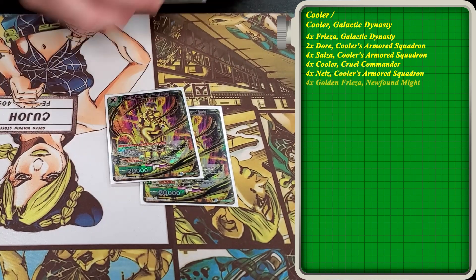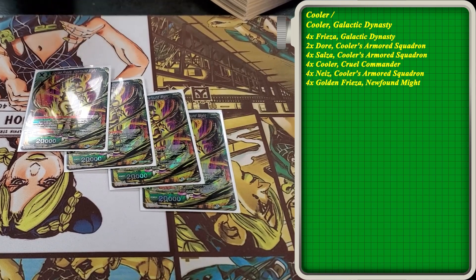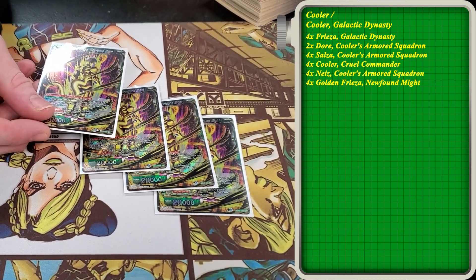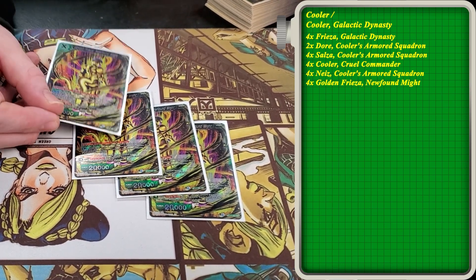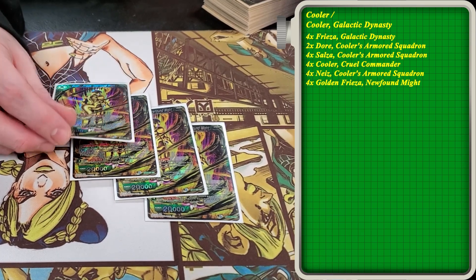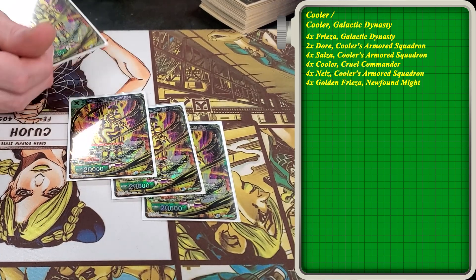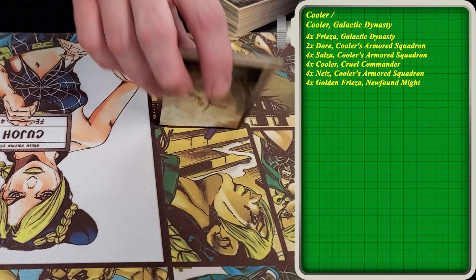We play four copies of Frieza Newfound Might. This is just the bomb for the deck. You're going to minus four, wipe the board, triple strike, dual attack, big unison — hard to interact with. There are cards in the game that can interact with it, so it's not a guaranteed kill. Really solid card. You can even play this during your opponent's turn on a counterattack for a board wipe.